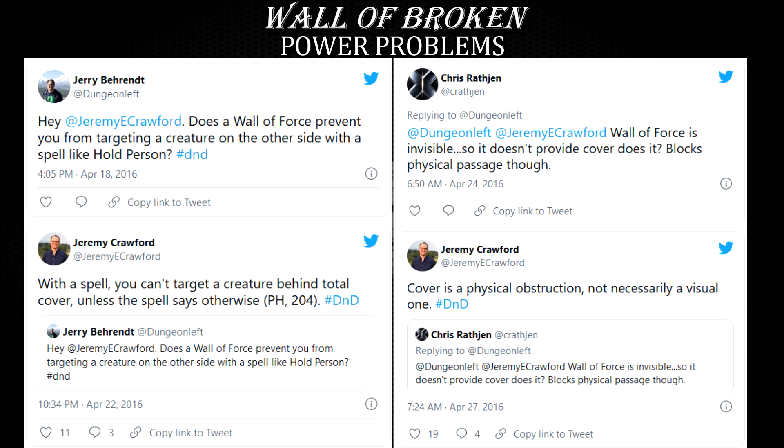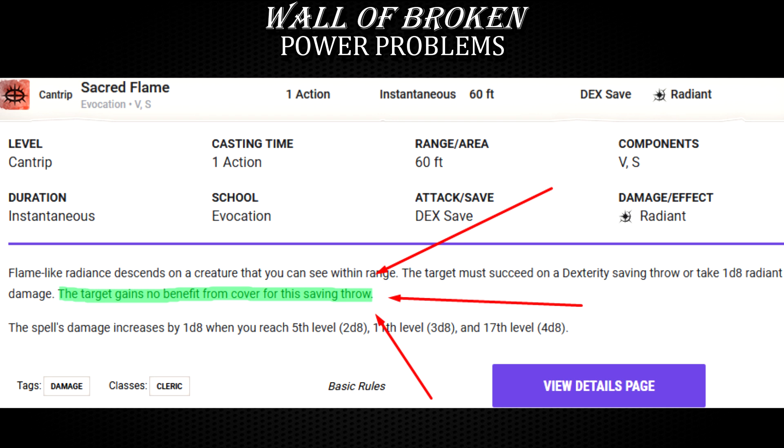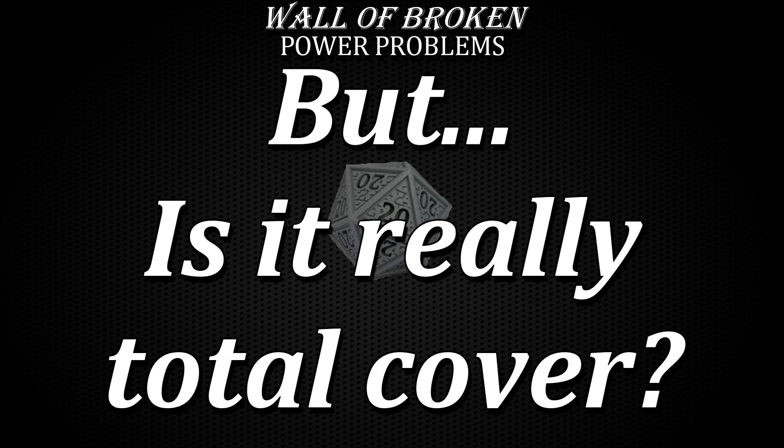Problems don't end there. These two Sage Advice tweets by Jeremy Crawford seem to be heavily implying that Wall of Force provides total cover. If you accept this interpretation, the 5th edition Player's Handbook pages 196 and 204 reveal that whatever is behind total cover cannot be targeted by any attacks, the overwhelming majority of all spells, and most other abilities that target creatures, objects, or areas — unless they have specific wording that says they ignore cover, such as sacred flame. In other words, when you trap enemies inside Wall of Force, if they don't have something to deal with it, they are unable to do anything until you simply let them out. Since there's no saving throw to avoid getting trapped inside in the first place, it's basically a near-guaranteed way to remove enemies from combat, while your party disposes of their companions.